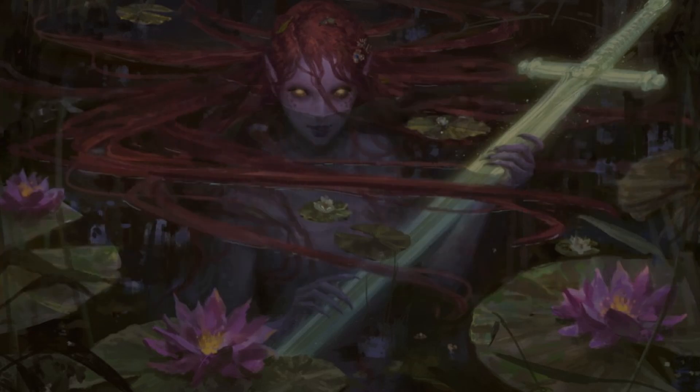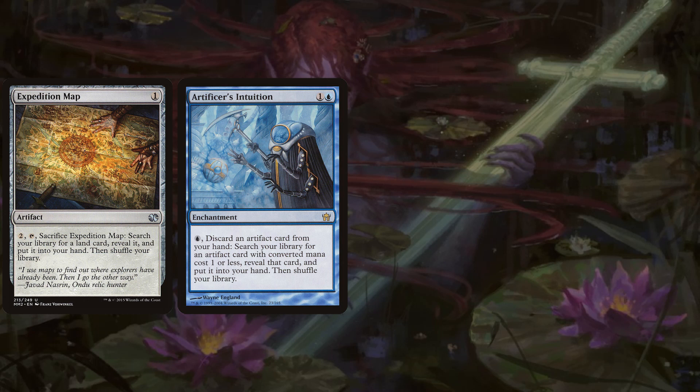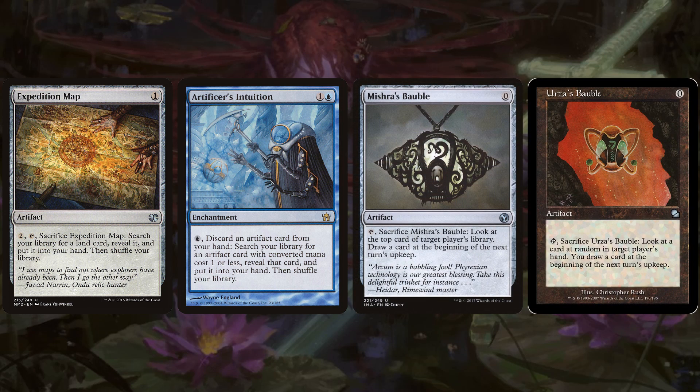We're also playing tutors to set up our combo turns. We've got Expedition Map and Artificers' Intuition — from Fifth Dawn, one and a blue enchantment that says pay blue, discard an artifact card from your hand, search your library for an artifact card with converted mana cost one or less, reveal it, and put it into your hand. This is great because we can pitch an artifact, recast it with Emery, and tutor one of our pieces — even value pieces like Mishra's Bauble or Urza's Bauble, both zero-mana artifacts that sacrifice themselves to draw a card at the beginning of the next upkeep.